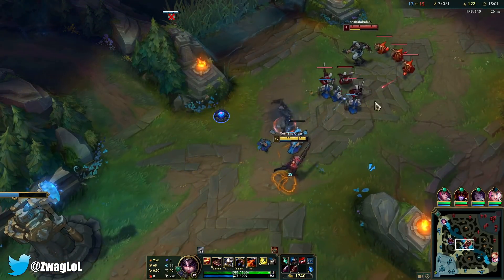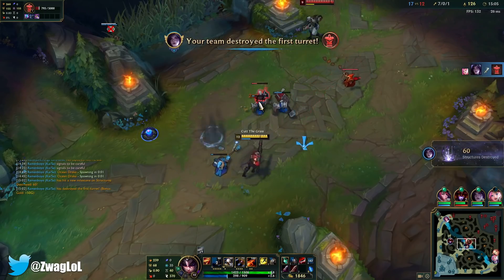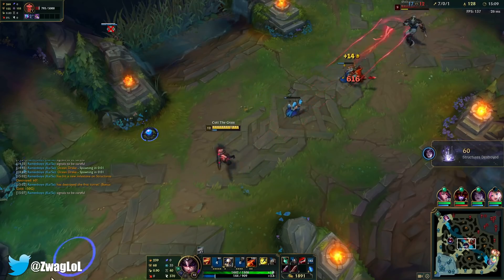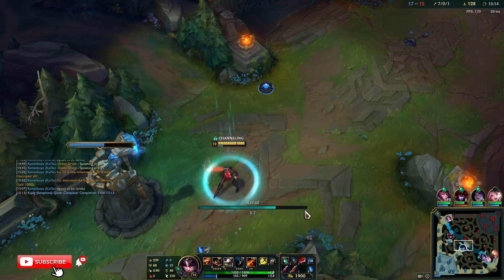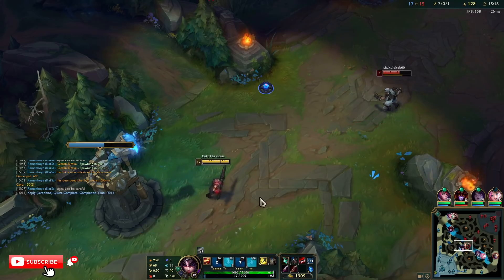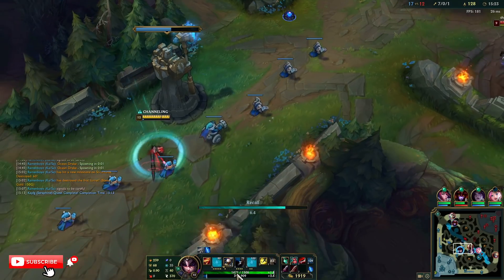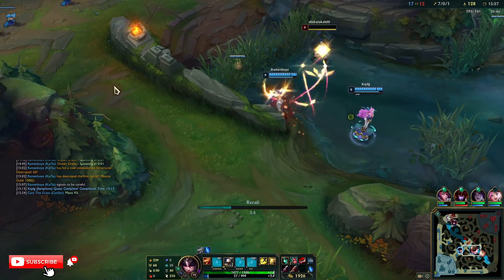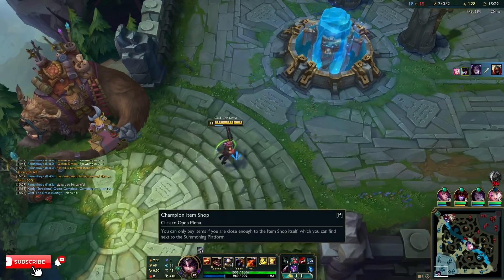I just keep traps near me. I can kind of counter the Zed ult because I just stand on a trap and he's going to get stunned or rooted. We'll do a Ghostblade — I just want damage. We haven't really died yet.